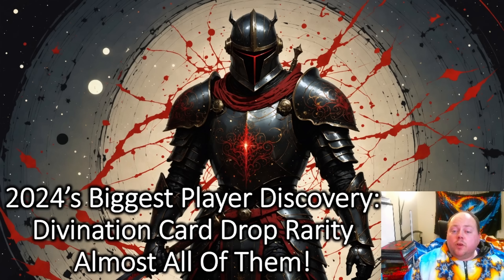They added a new feature in patch 3.25 — Faustus and the Currency Exchange — and this new feature seems to have provided drop rates for every divination card in the game. These are not exactly precise, but they're more accurate than what we used to get from stacked decks, and they're more accurate on the rarer cards than on the common cards.